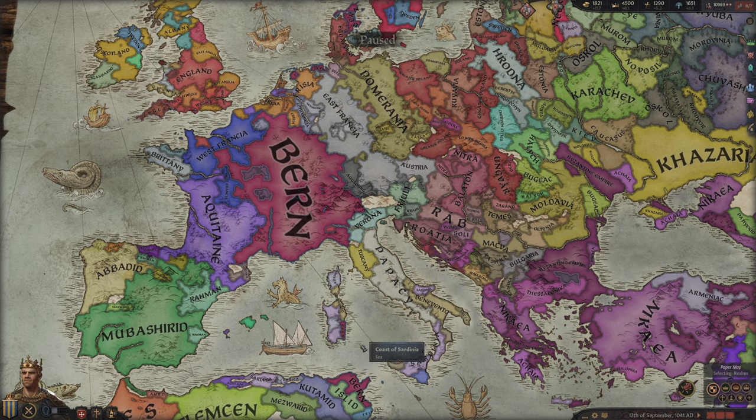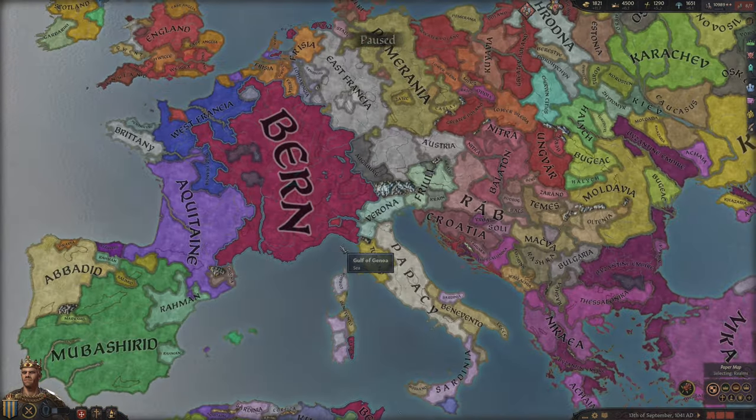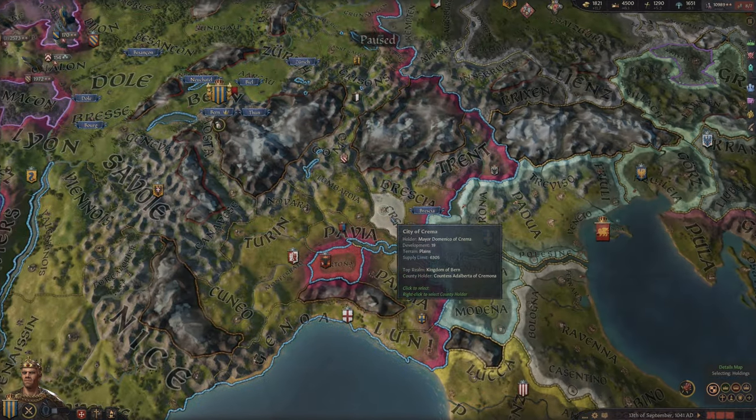We are spreading out, which I'm not particularly happy about. The stuff up in Denmark is just territory our vassals gained, probably through inheritance. I don't really like that, but eventually I want to paint the whole map in our color, so it doesn't really matter — at some point we will catch up to these exclaves and incorporate them into our main territory.